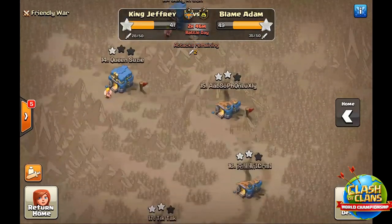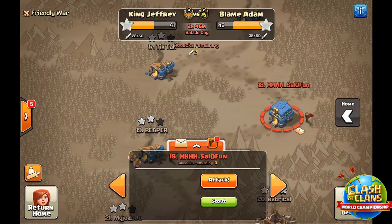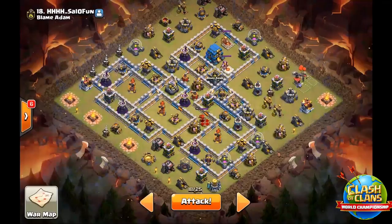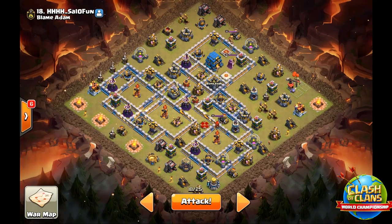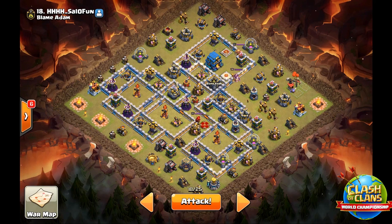The first base we're going to look at is number 18. This is a modified version of a kinda old Vatang base that we saw in May in the qualifiers. Now that the Warden has been buffed to level 40 instead of level 20, we're going to be able to do a Quadquake Queen Charge Lalo pretty easily on this base. So let's get started with the planning.